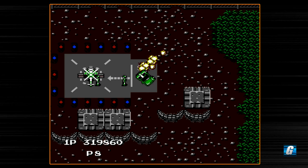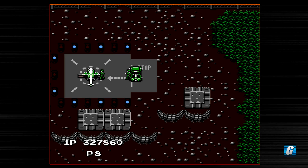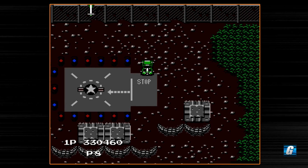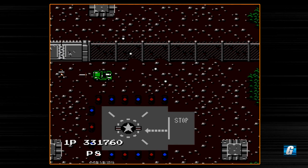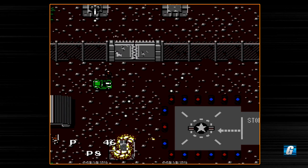Dropping off more guys, and there are the jets — they have a tendency of coming down on this stage as you're dropping off your POWs. So we need to watch out for that. Priority number one is not getting sniped by those jets when we're dropping off our POWs. Move out of the way when you see them dropping bombs. Let's go ahead and take out these tanks and turrets.